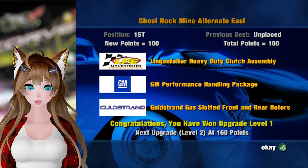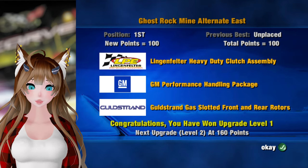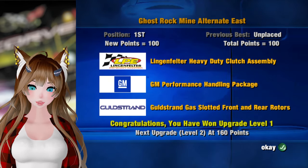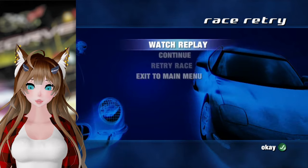There we go. Eight seconds ahead of last place. We got a Lingenfelter heavy duty clutch assembly, GM performance handling package, and gold strand gas slotted front and rear rotors. Gas slotted? I don't know what that means. And we also unlocked the track for quick race, which is cool.